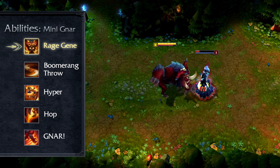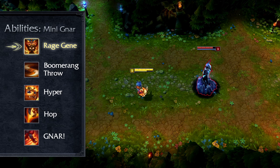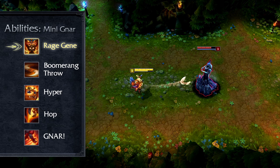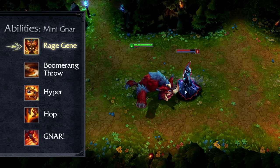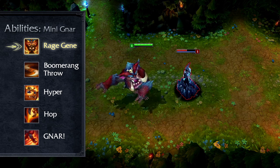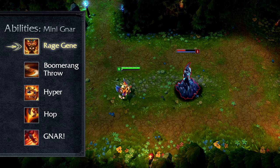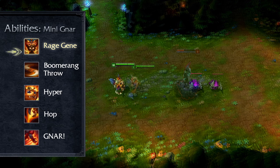Mega Gnar gains bonus health, armor, magic resist and attack damage, but loses his Mini Form's bonus movement speed, attack speed and range. After transforming, the rage bar slowly drains, and he transforms back into Mini Gnar once it's empty. Finally, once he's back in Mini Form, Gnar can't gain rage for a while — he's tired.